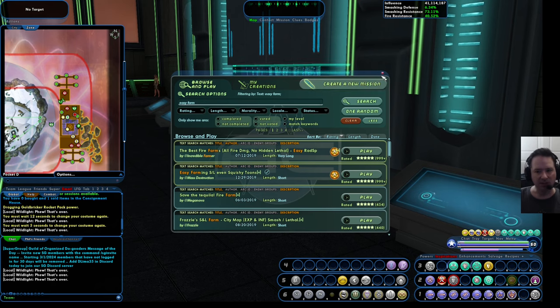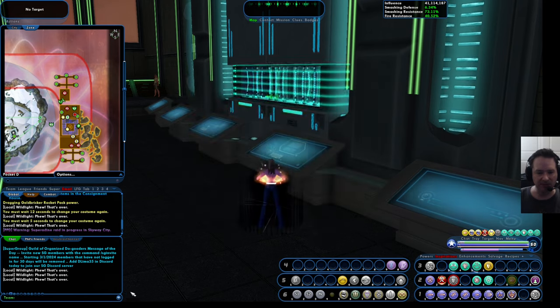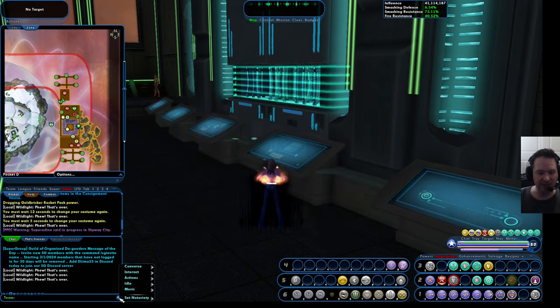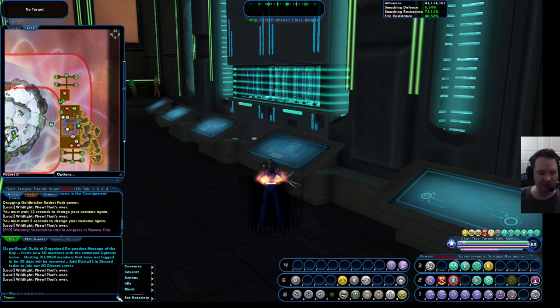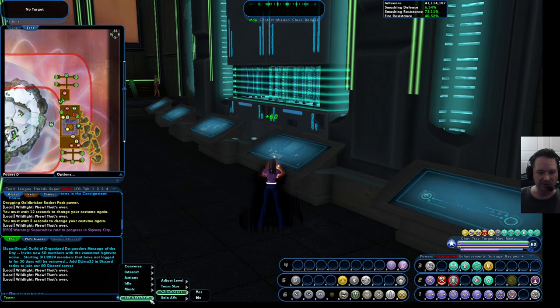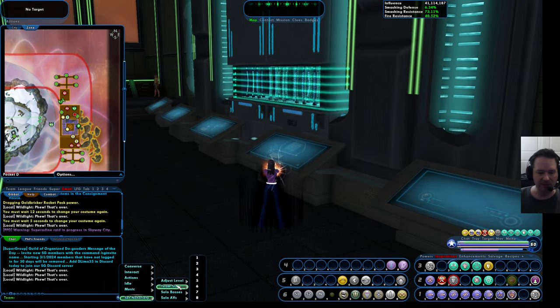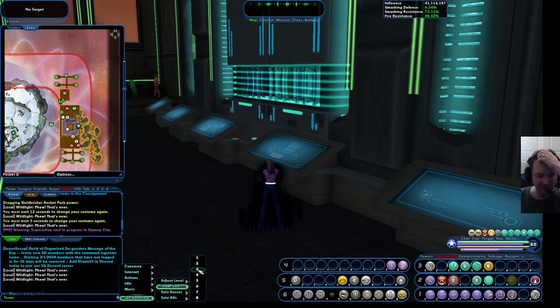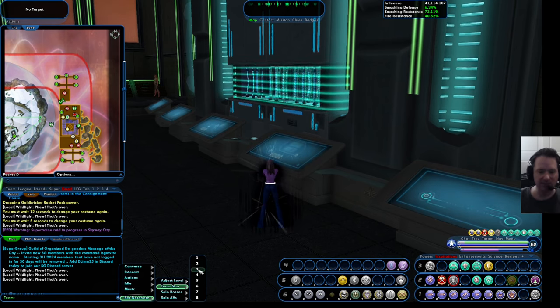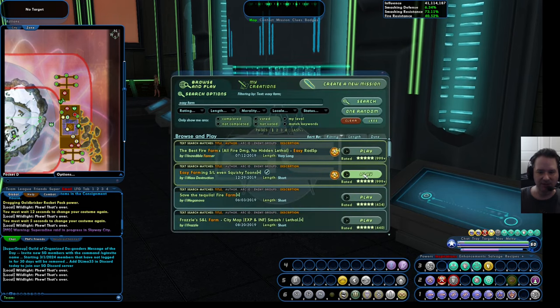Before I accept this, one thing you can do is modify the level of most quests you're about to go on, whether it's in the AE or out in the world. Down here in the chat, you can hit the little chat bubble and there's an option called 'Set Notoriety' where you can adjust level or team size. I'm playing a blaster-type Sentinel with Wildlight, so I'm going to set it to times three and run this easy farm to see if I can survive. We'll go ahead and hit play.